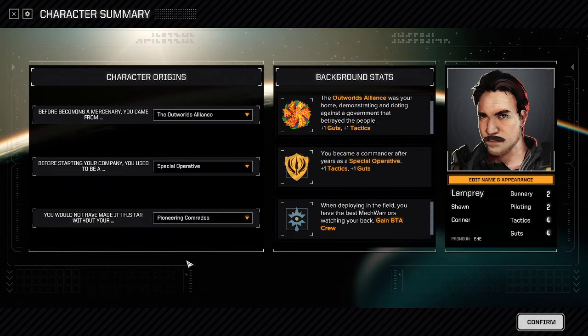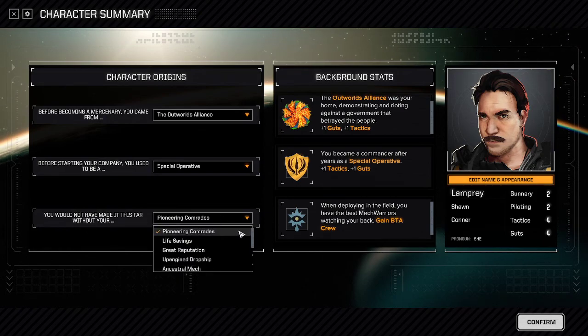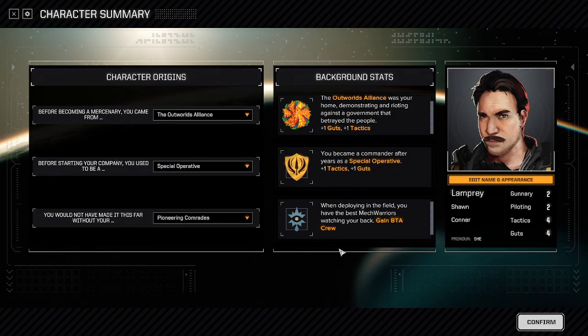Then finally, the most impactful option is: 'You would not make it this far without your something.' There are 10 options, and these are all unique, semi-random bonus choices that give you something kind of fun.